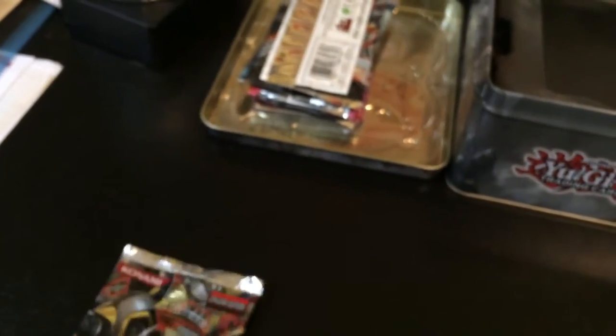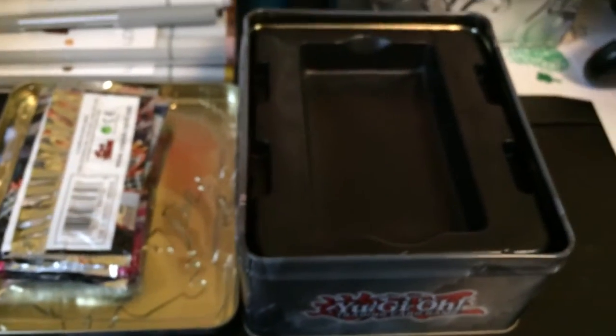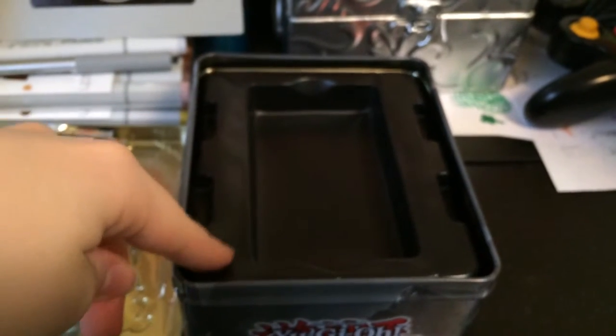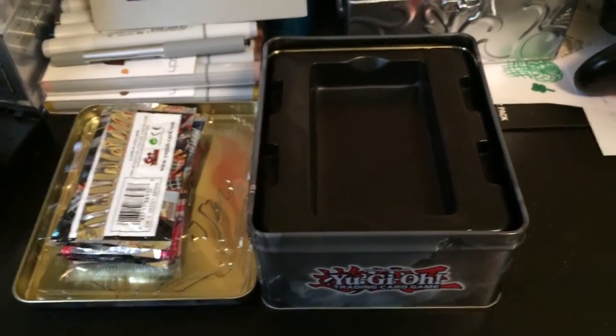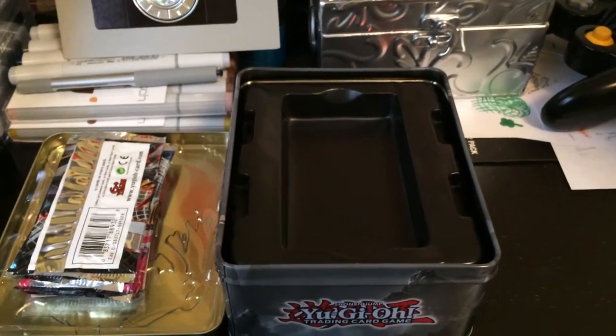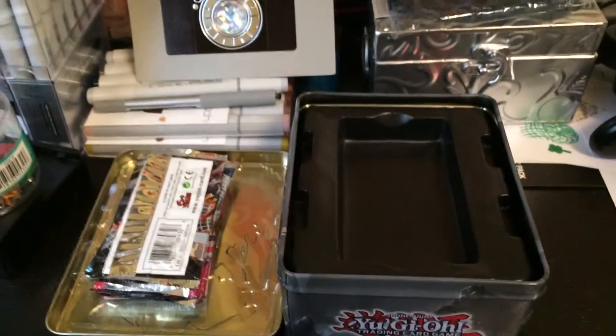That is it for the Prophecy Destroyer Collector's Tin. I should get more of these tins. It's pretty cool that you get five packs and a pack of Ultra Rares — I think I might buy more tins and do more tin unboxings or whatever. Each tin is roughly $20 — like $19.99 with tax here in Canada. I don't know how much they are in the States or Japan or anything like that. I might also make unboxing or unpacking videos for Pokemon cards if you guys are interested, because I also collect Pokemon cards.